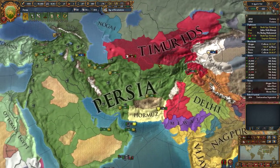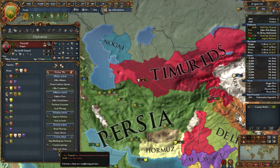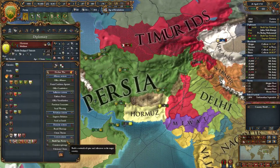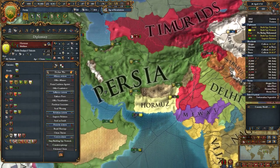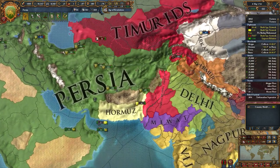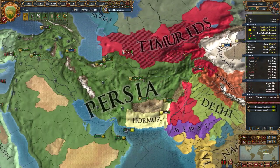The Timurids look like they're literally falling apart, which is good for me. I probably need some claims on Hormuz as well, so let's get a spy network going with them. I want to try and grow Yarkand a bit and focus on taking some of these provinces up here.